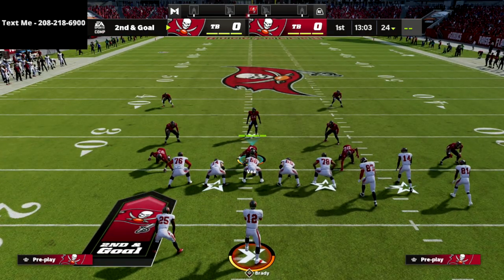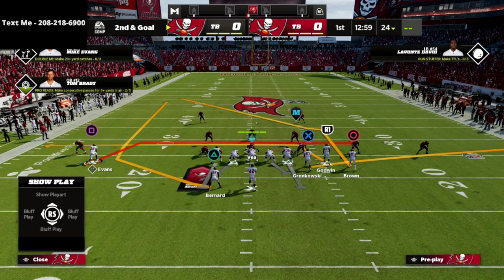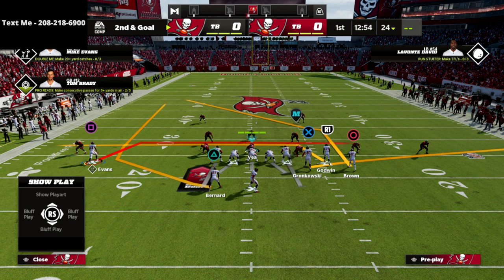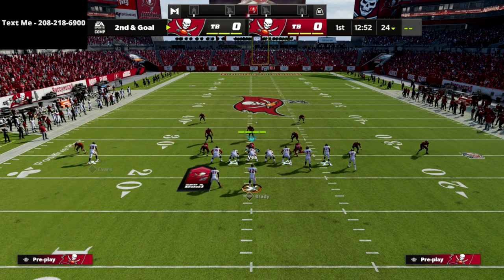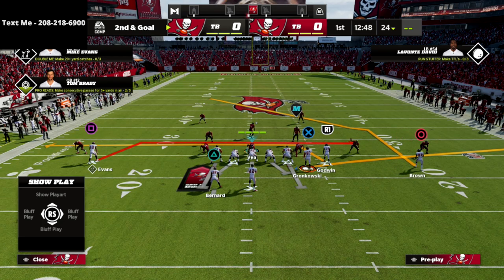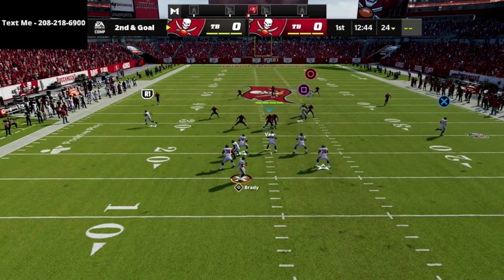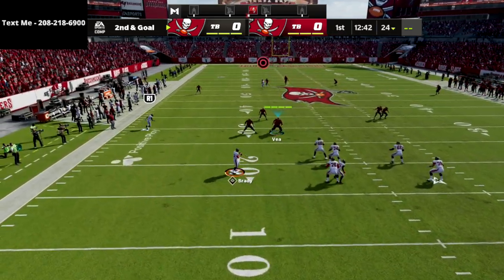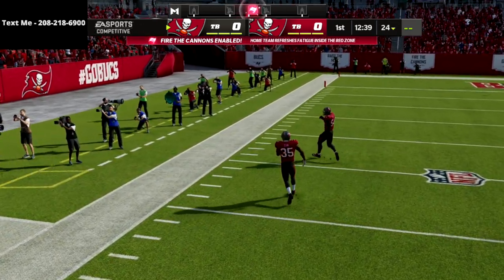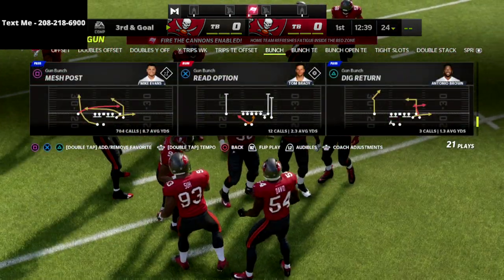I want to show this one last time — you don't have to have this clear-out route if you don't want to. You could simply block the running back instead. Most of this guide is about the numbers and these post routes, which are really the trick to beating and glitching out these 30-yard cloud flats. Just pass lead that up and to the left and you put yourself in a really nice position to get over the top of those 30-yard cloud flats.